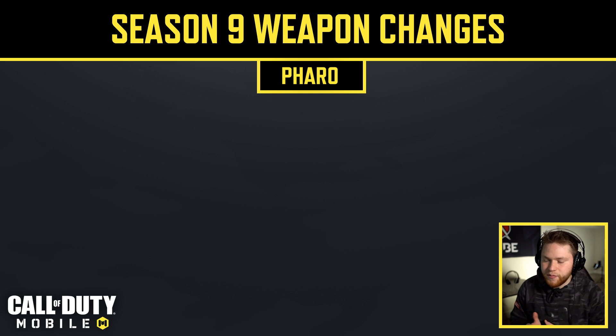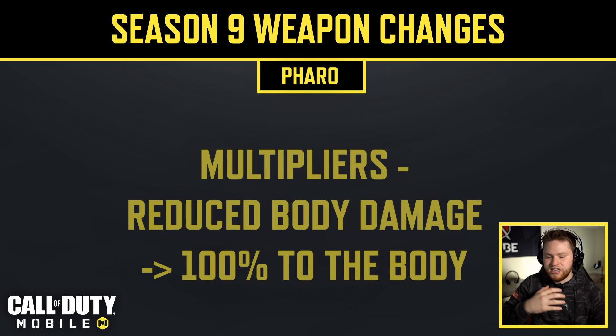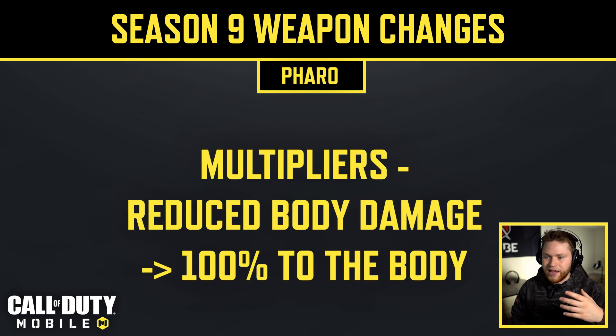Next is the Pharaoh. They changed the body multipliers — before, you'd deal different damage to different body parts, like more damage to the body but less to hands and legs. Now it's reverted to the older Pharaoh style: 110% to the head and normal damage everywhere below that. With the Pharaoh, you can aim anywhere on the body and be fine, though going for headshots can be tricky given the weapon's recoil.